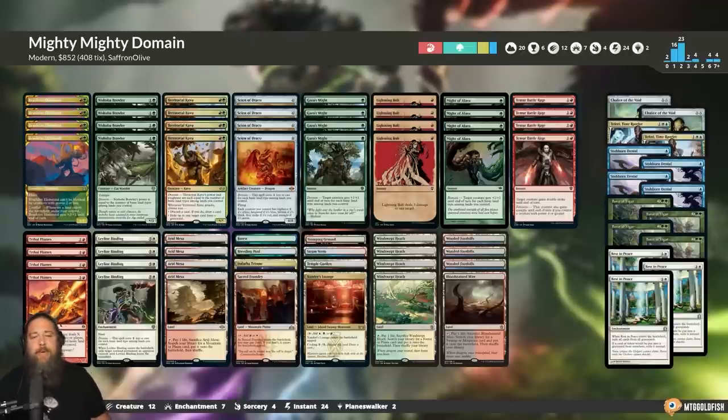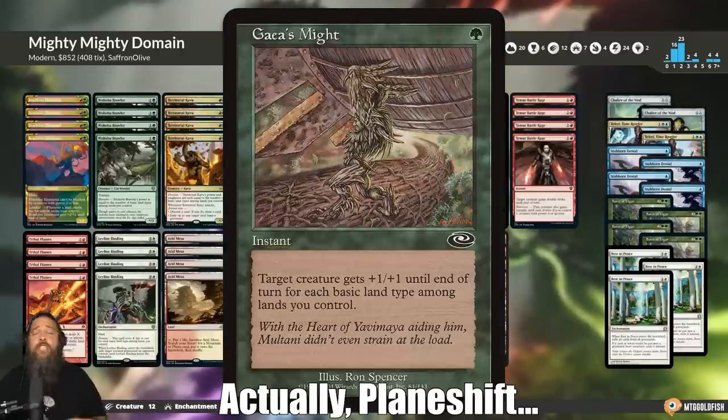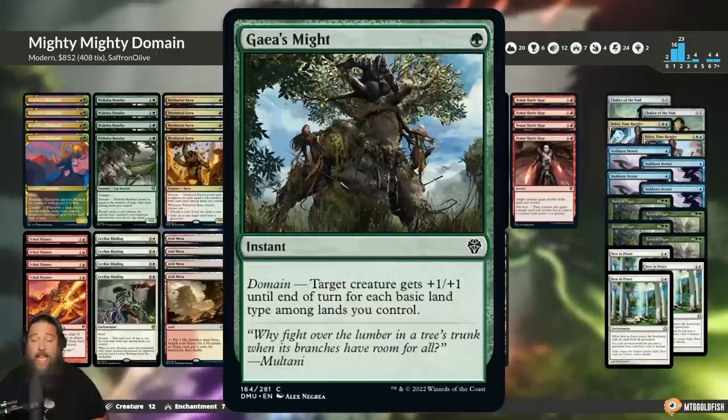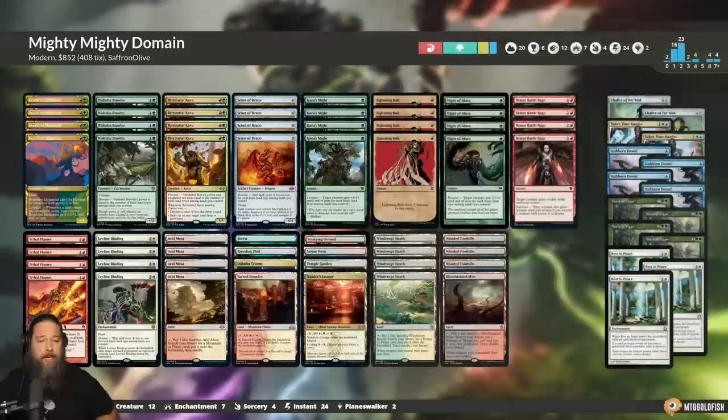So when Dominaria United came out, everyone was talking about the best Modern cards from the set, but there's a card literally everyone overlooked. That card is the old common Gaia's Might, originally from Invasion — so old it's not even legal in Modern. We do have a functional reprint in Might of Alara, the exact same card with a different name. The real power is now we get eight Gaia's Might effects with both copies.